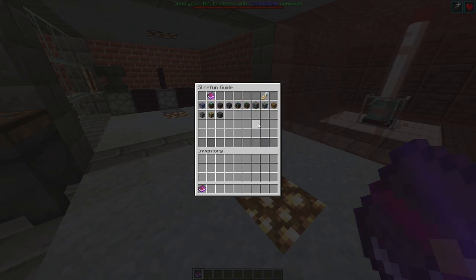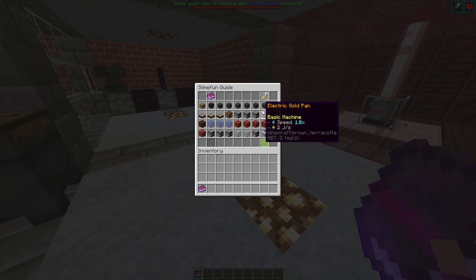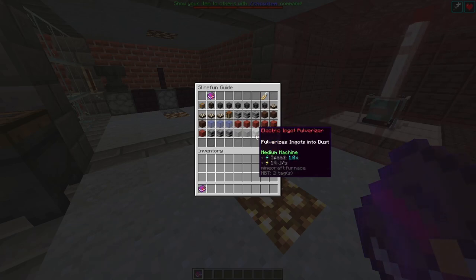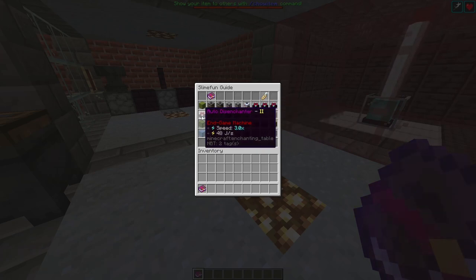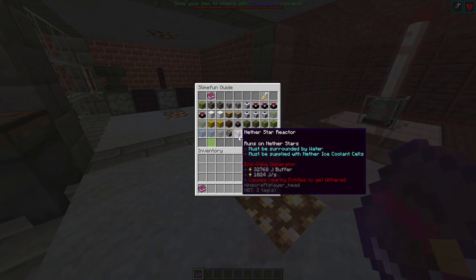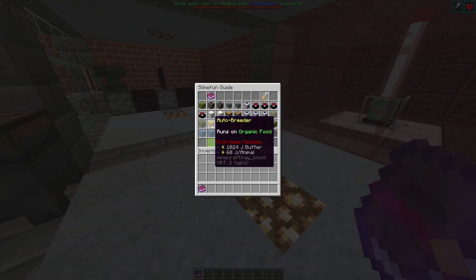As you can see, I did unlock everything. There are items you probably don't even know exist — for example, there are four categories including energy and electricity. There's an electric ingot factory, electric ingot pulverizer, grinder, bookbinder, auto enchanter, auto disenchanter, auto anvil, and a nether star reactor which uses a lot of power but must be surrounded by water and supplied with nether ice coolant cells.